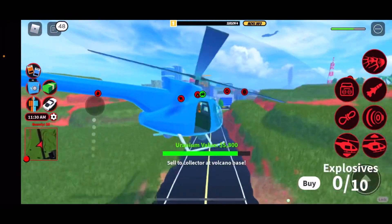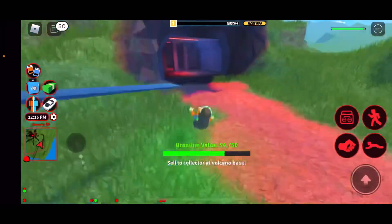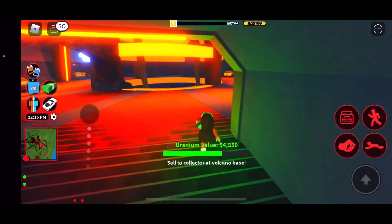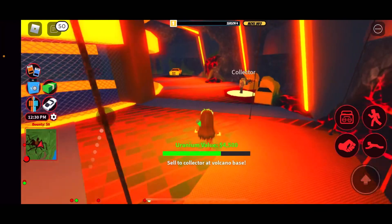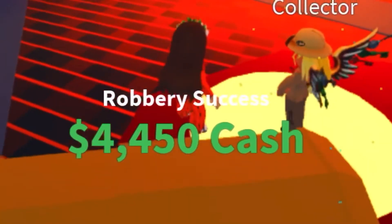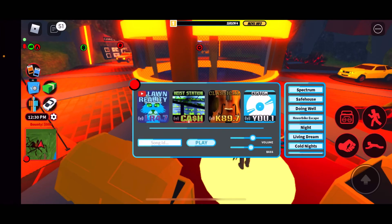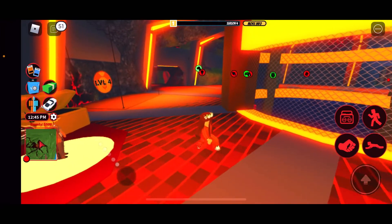Here I am at the collector. Basically all you have to do is check in. Let's see how much money I get — I get four thousand four hundred and fifty dollars! That's pretty awesome. And that's how you rob the power plant.